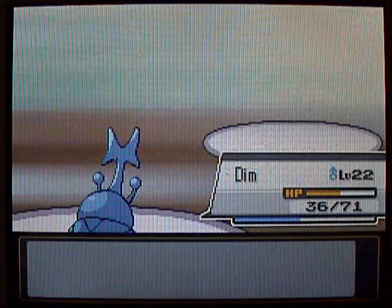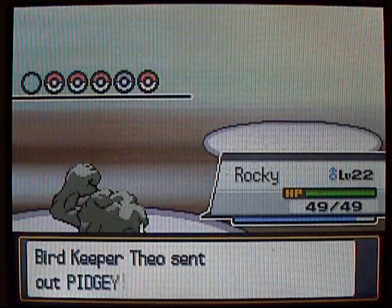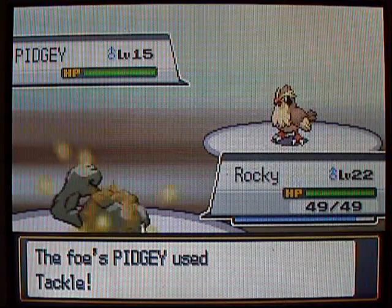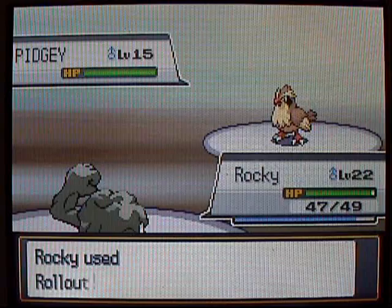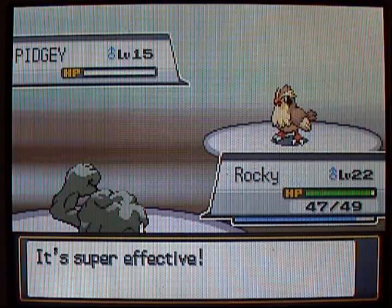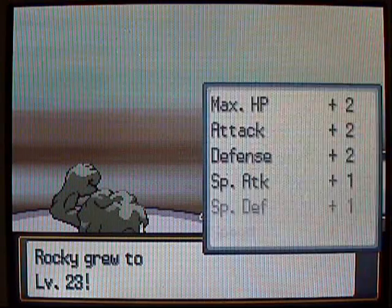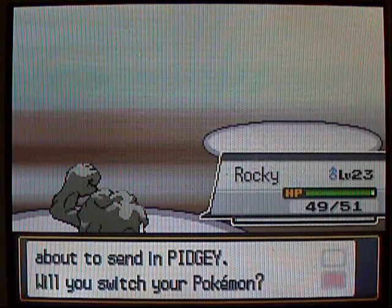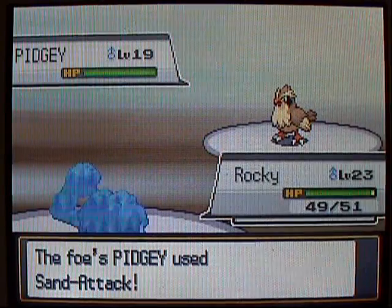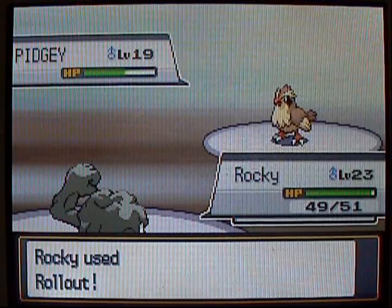We got another Pidgey — this guy has all Flying-type Pokemon. I keep saying 'bird-type Pokemon' when they're Flying-type Pokemon. Rocky's up to level 23, two more levels till Geodude evolves. I cannot wait to get a Graveler because Graveler is awesome. The nice thing about Rollout is it just keeps adding power each turn — more and more power each time. It's going to kill the Pidgeys either way, but it's still kind of fun.